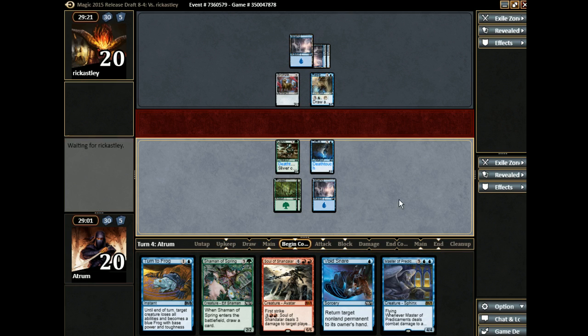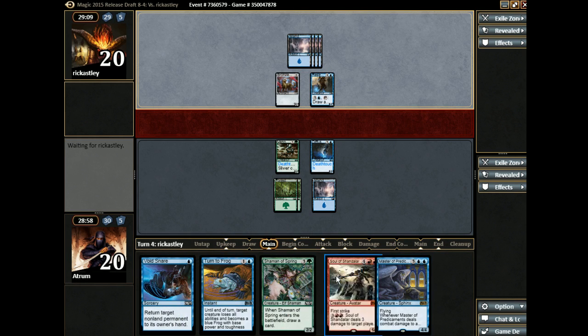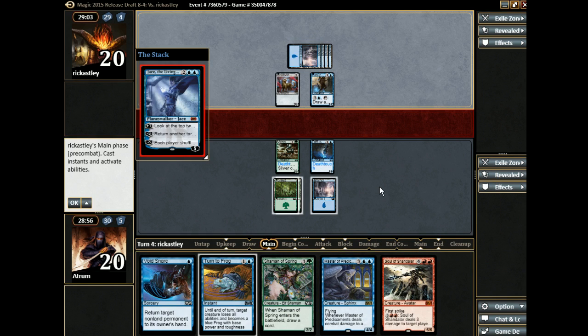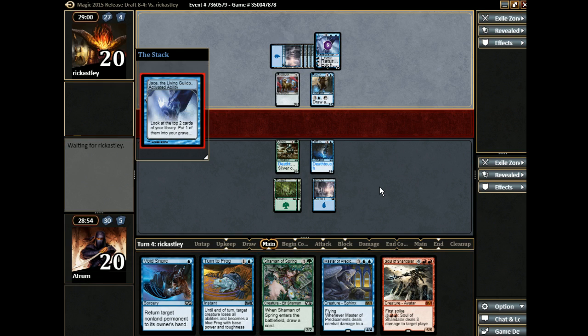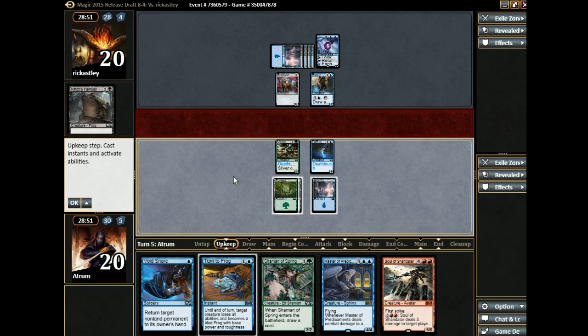We wanted to hit a mana for Shaman of the Spring here — that's not a mana. Well, that's unfortunate; looks like we're going to be sitting around for a bit. As soon as we hit another mana we're getting Shaman of the Spring and then could potentially get Master of Predicaments into Soul or something nutty. Our opponent has a planeswalker — Jace. If he tries to go for the ultimate I'm just going to Void Snare it. He's blue-black, by the way.